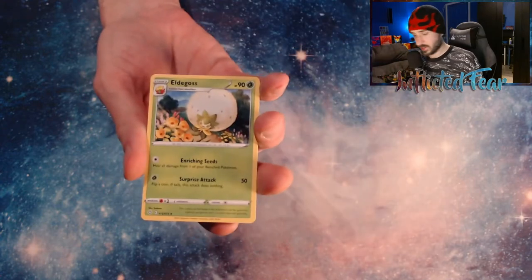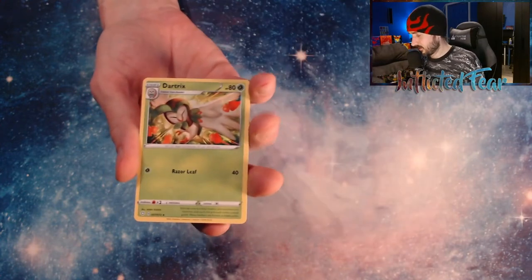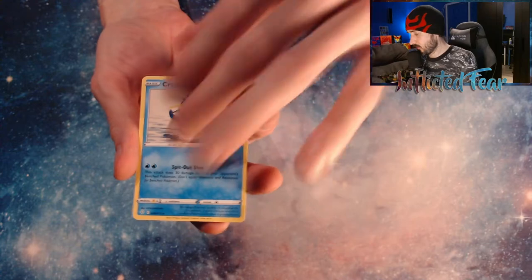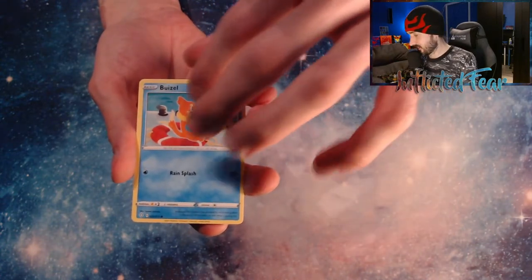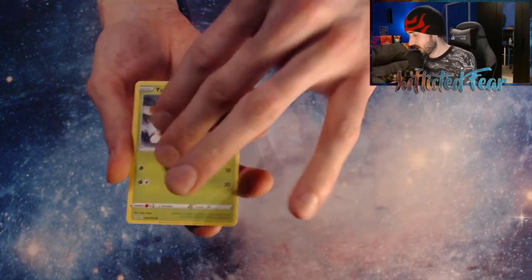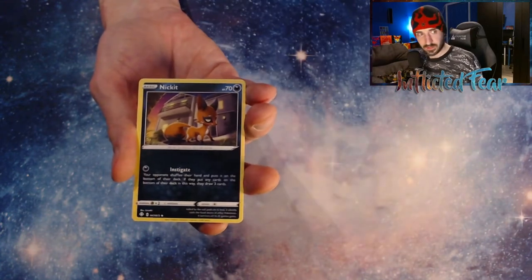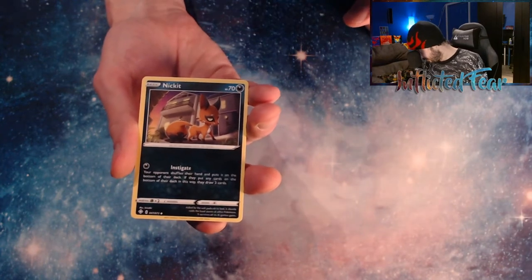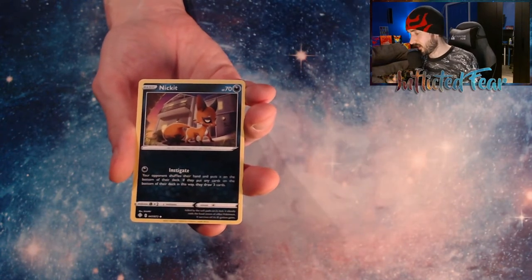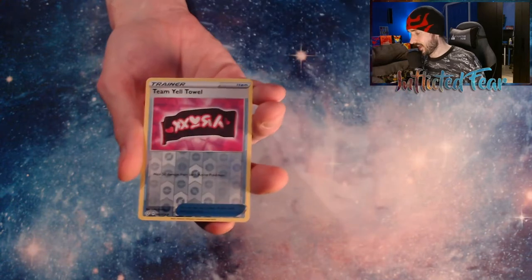Energy, Edelgoss, Star Tricks, Cramorant, Eevee. I can't tell if it's the last one or the second to last one. Bruzel, Yanma, Trapinch, and Nickit. And a Team Yell Towel, so it looks like it's the last card. I am wondering — it could be both cards.